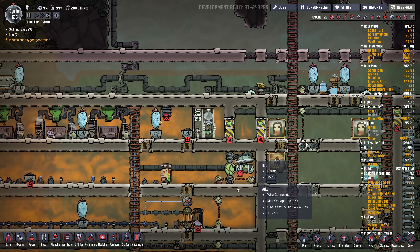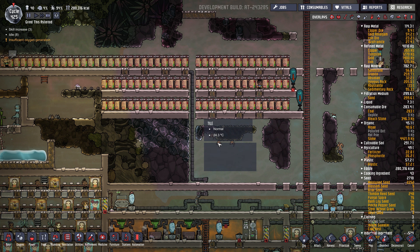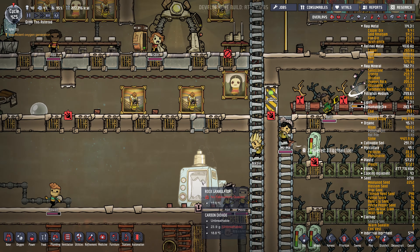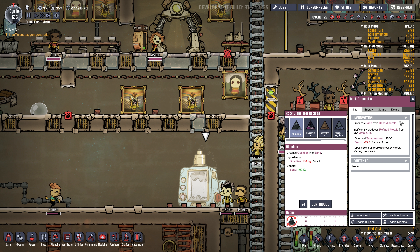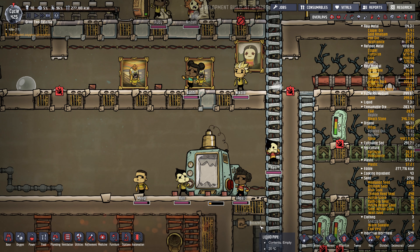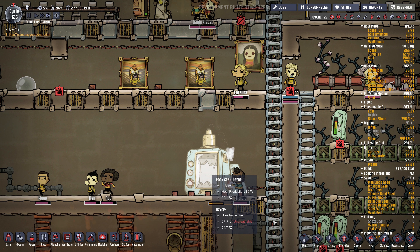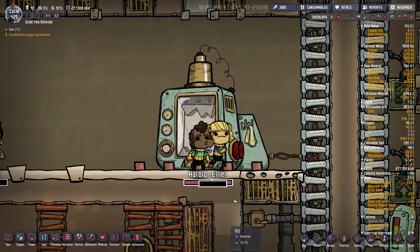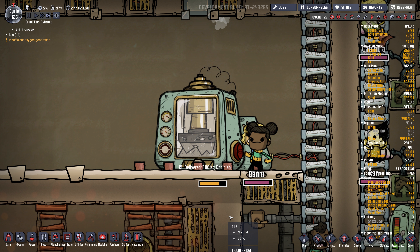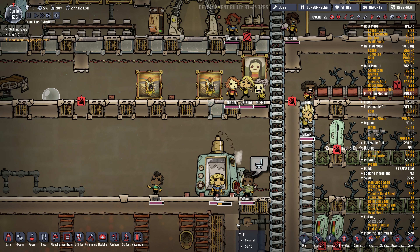We'll just leave them until next time, and then we'll probably try to dump them here so they can eat all our materials. But we'll try to convert some of them with the rock granulator. There we go — obsidian delivered. Heat production 80 watts — this thing is probably going to get pretty warm. Look at them go, punching it. Hilarious. They should be making little fists but they're not. That thing is going to get hot — we'll deal with that next time.